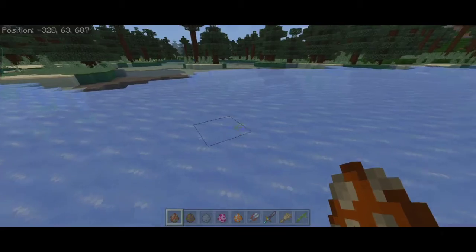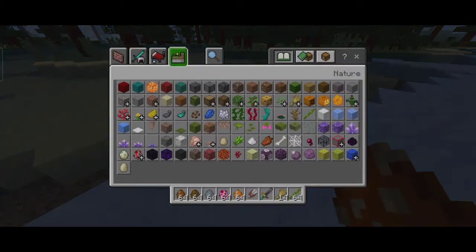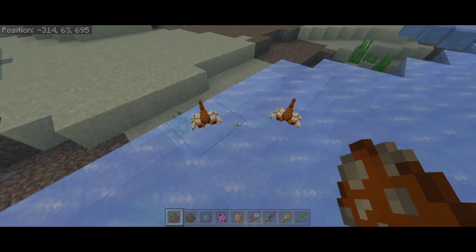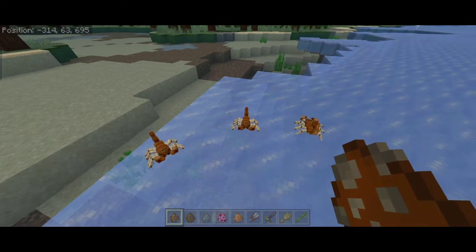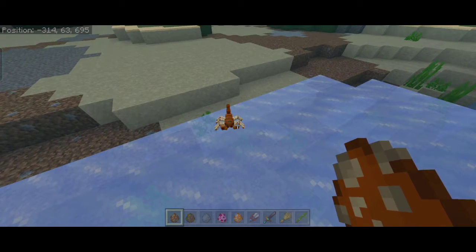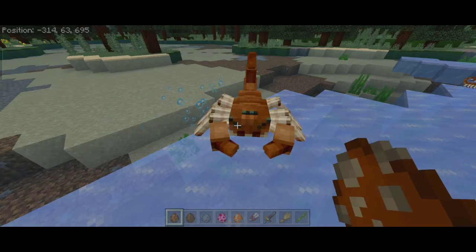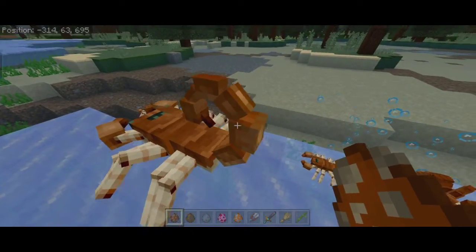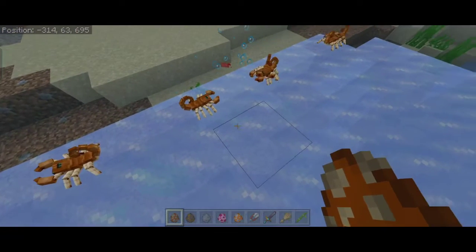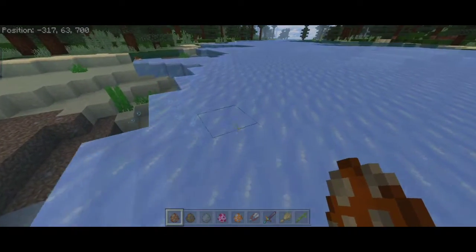First thing is the scorpions. On the last beta, scorpions were not spawning, so I have fixed that — they are now spawning all over the desert at night. I'm probably gonna adjust the spawning weight so they don't spawn too often, but right now they are spawning everywhere. They're kind of like a desert version of cave spiders, basically.